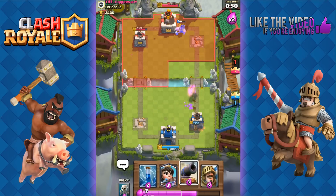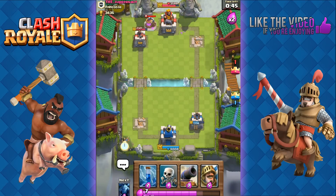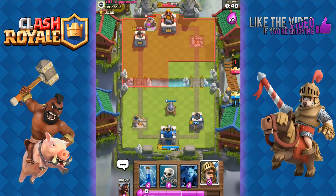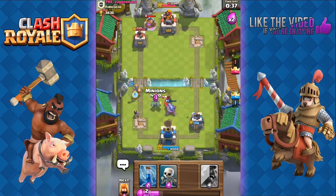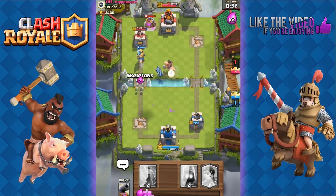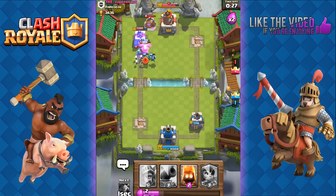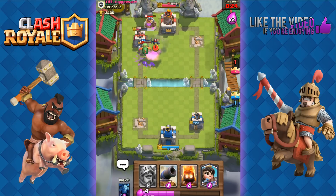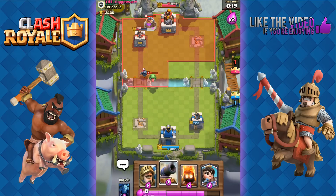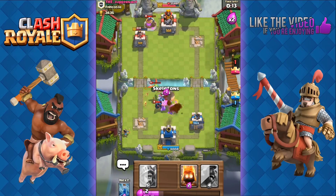We got back that tower, now we need to focus on the other one. Our tower is not looking good at 1356. We know he has a Royal Giant, so we place a cannon ahead of time to disallow it from instantly targeting us. He sends out Mini Pekka, so we send out the Hog Rider and add skeletons for a very powerful combo, then zap for good damage onto that tower — it's at 818. We place down that cannon again and sure enough the Royal Giant appears. That's exactly why we needed to place the cannon ahead of time.